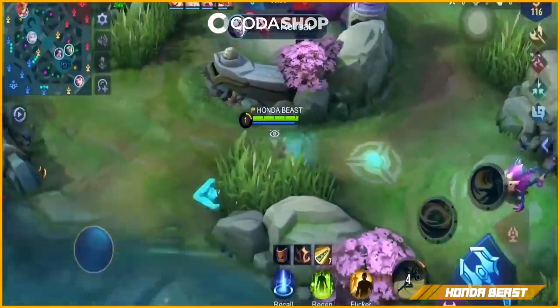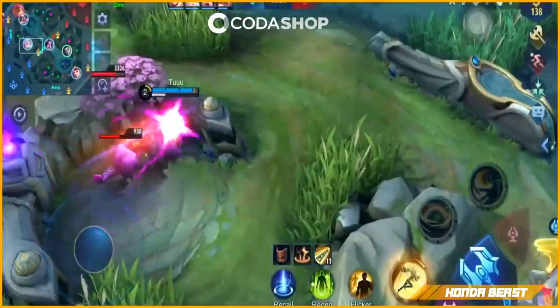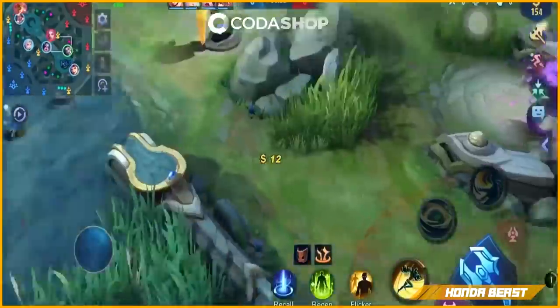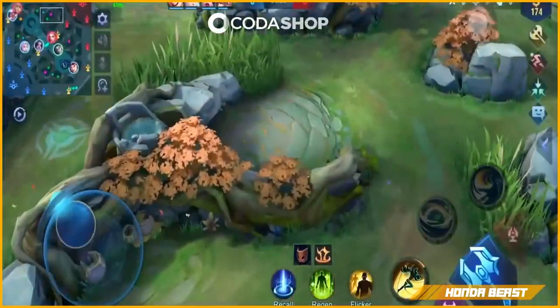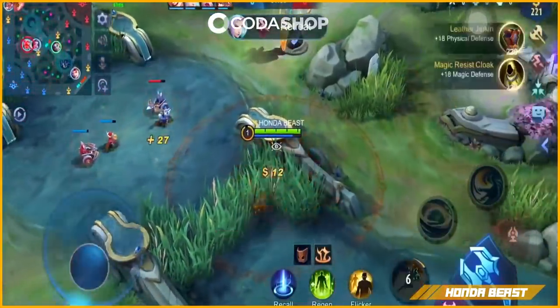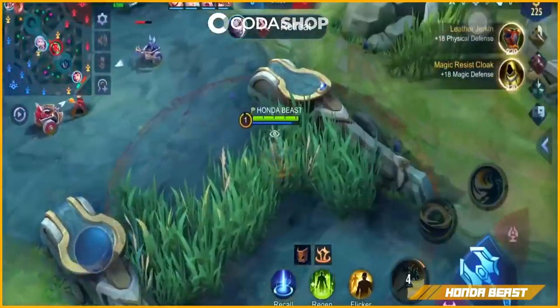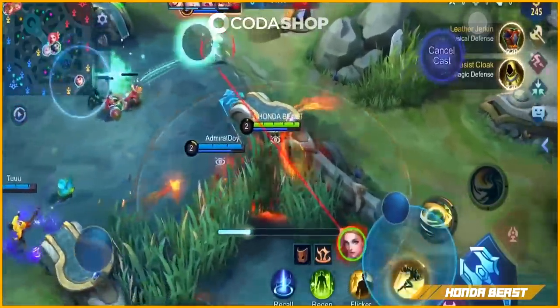Pagkakuha nyo dito kukuha siya yung blue tsaka red. Saktong pagkapunta nyo ng red guys, level 4 na yan si Ling. Gulit na gulitin lang natin dito — first skill natin ito guys. Si Odette — first skill natin ito. Nag red na si Popol. Level 2 na tayo, pwede natin itong patayin si Odette.